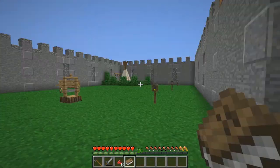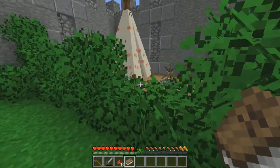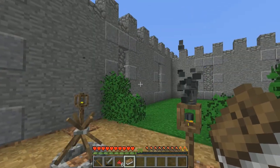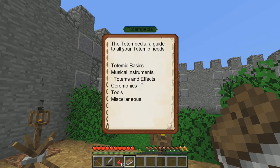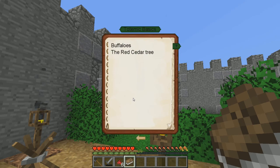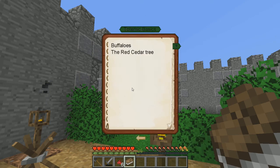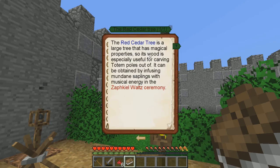Let's grab the Totempedia and go over here for some good reading. Our nice themed area for Totempedia - we can also use this area to control the sun, maybe even rain as well. The Totempedia: a guide to all your totemic needs. Totemic basics - buffaloes and the red cedar tree. The mighty buffalo, an animal known across the lands for all the resources it can grant. They are incredibly sturdy with a very large amount of health, so they're going to be tough to fight. Hunting has left them nearly extinct, but they can be created with the Mandan buffalo dance ceremony. The red cedar tree is a large tree with magical properties - its wood is especially useful for carving totem poles, and it can be obtained by infusing mundane saplings with musical energy in the Zefgil Waltz ceremony.